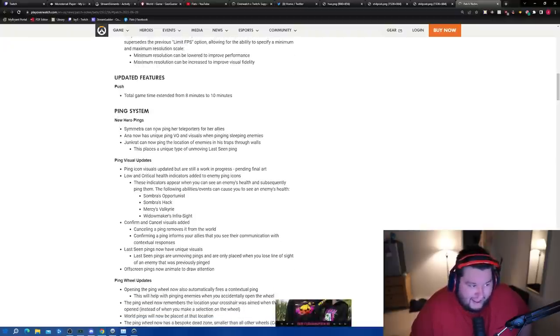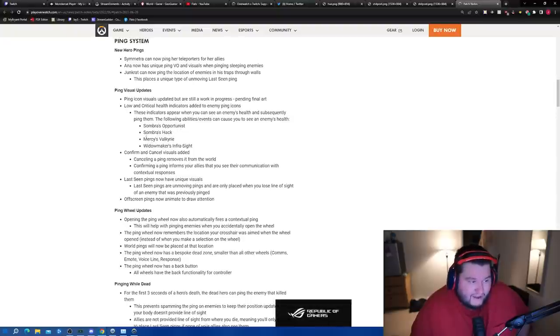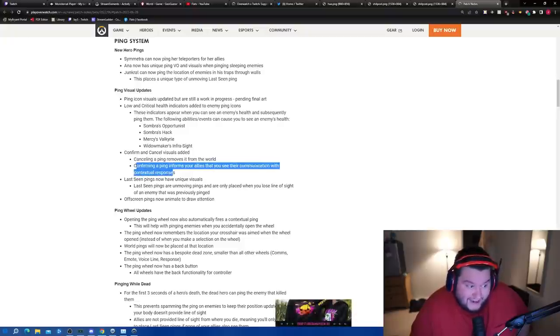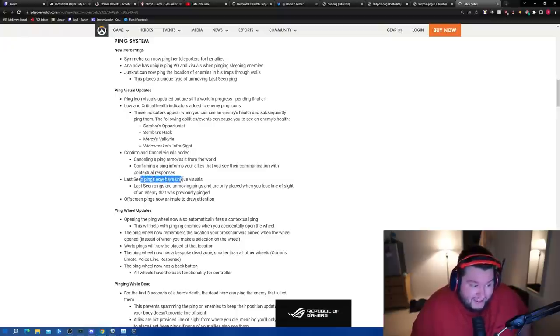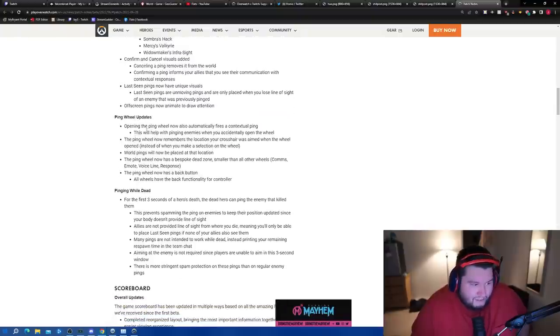Symmetra can now ping her teleporters for allies, and there are VQ0 pings and visuals for sleeping enemies — if you ping a slept enemy, it probably gives a different type of response, which is a big W. More ping updates: Sombra hack, Opportunist, Mercy Valkyrie, Widow infrared sight, confirm and cancel visuals added. Confirming a ping informs allies with contextual responses — that's like Apex, big W. Last-seen pings now have unique visuals. Opening the ping wheel automatically fires a contextual ping.